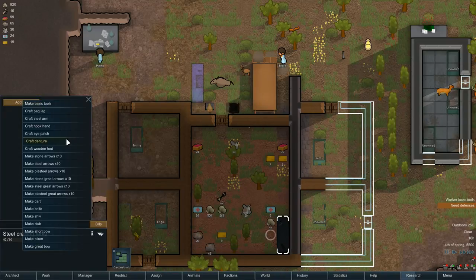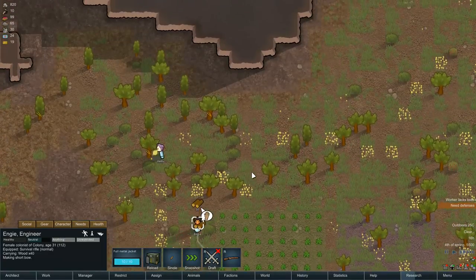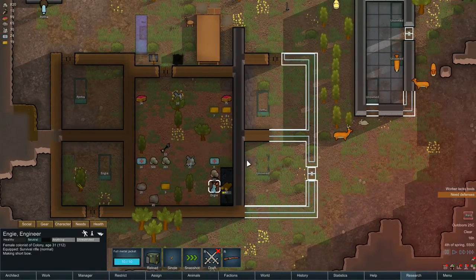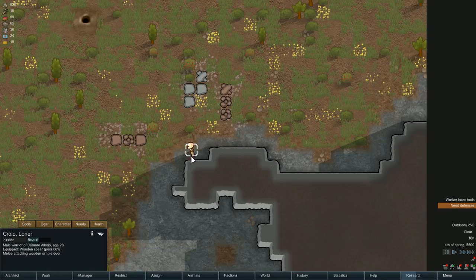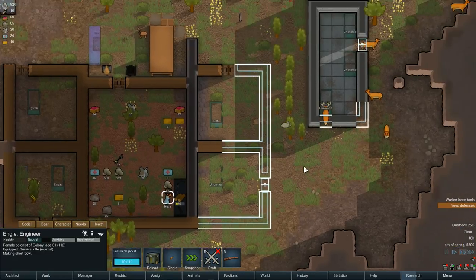Let's quickly make a short bow. Have we got enough wood to make this? I think we have. Not got any defences — let's check out how many are coming. There's only one person coming and they've got a wooden spear, so that shouldn't be a problem.